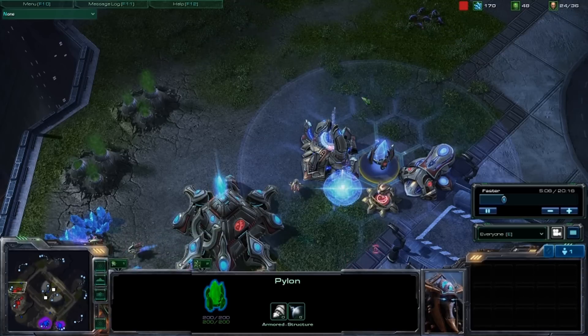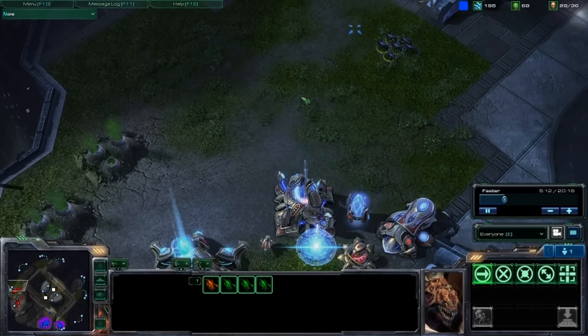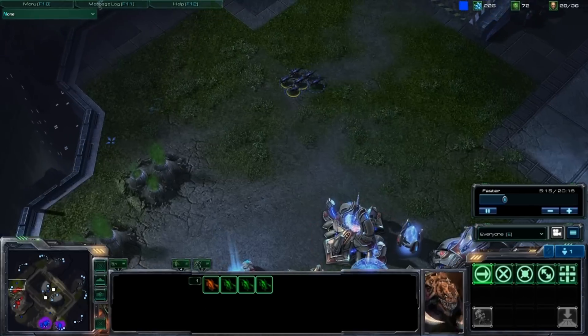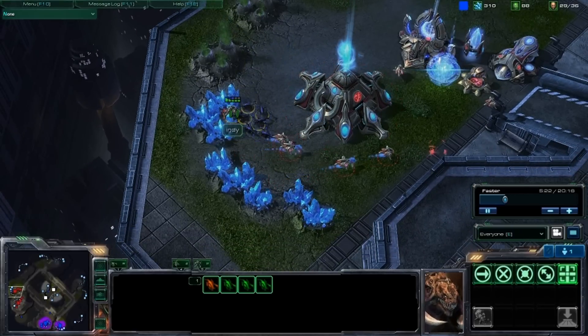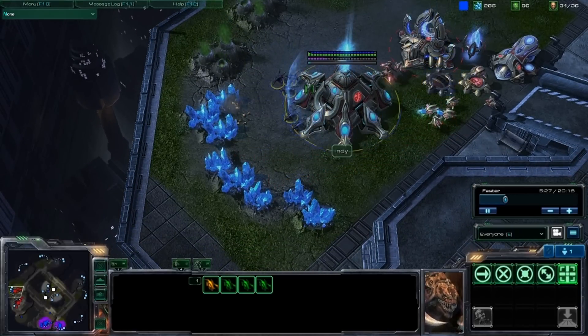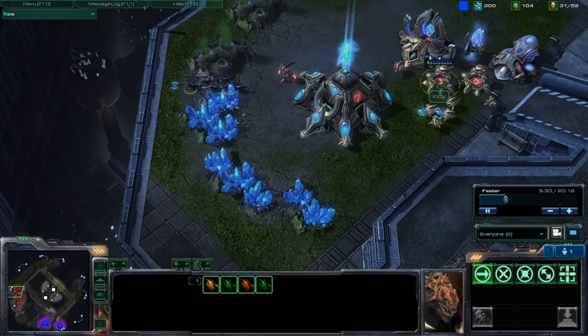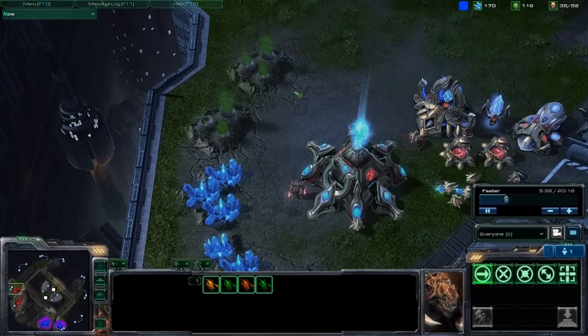Two more lings joining my friends. You see me maneuvering them around the back — he doesn't have a cannon there, just protecting his probe. If anything, I'll take out a probe or two and delay his mining. I am able to kill that probe. I'm going to attack the Nexus a little bit, but a second cannon is morphing in and a zealot is coming to shoo those Zerglings away. So there they go.